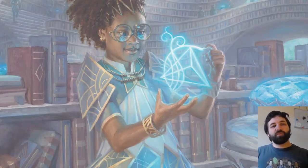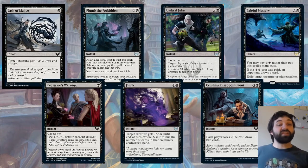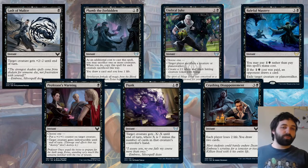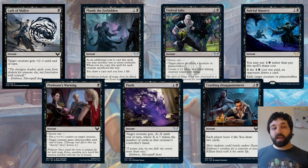Moving on to mono-black, starting with Lash of Malice — single black for target creature gets +2/-2 until end of turn. This is quite a versatile card for a single black mana — it can be a pump spell, it can be a removal spell, and there are so many different ways it could be used to help win combat or even just pump one of your creatures to win the game.